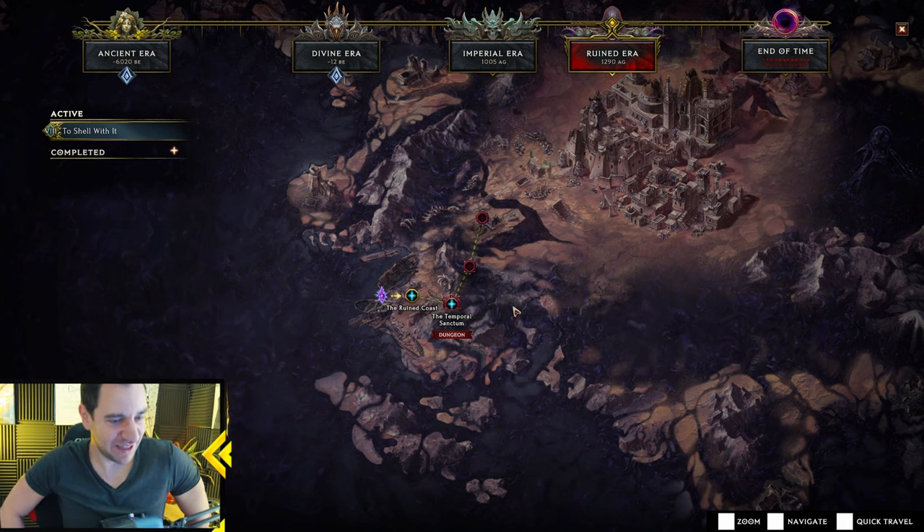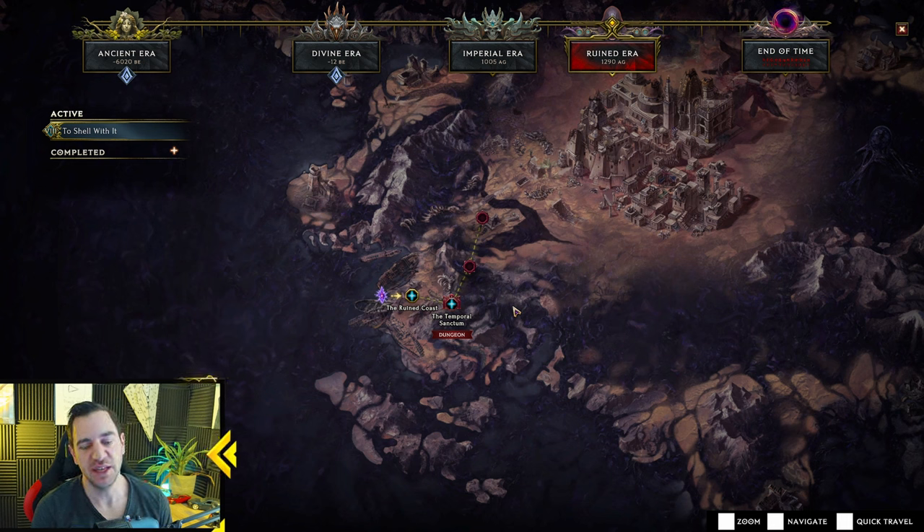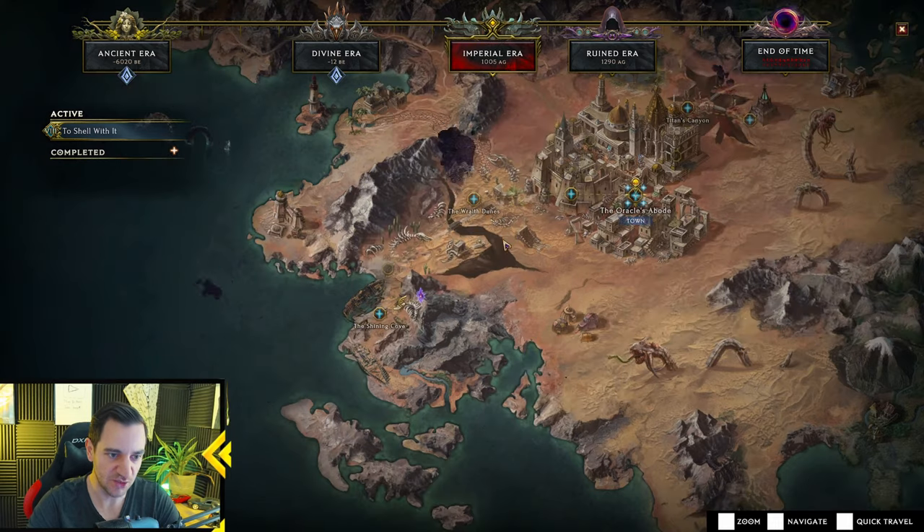Now you actually want to go straight through the Temporal Sanctum dungeon — you want to run it. This is why you have your key. Do the Temporal Sanctum dungeon. If your build is good already you won't die. If you run a hardcore character and you really struggle to kill the mobs in the Temporal Sanctum dungeon, you might want to just proceed with the campaign into chapter 7. Usually you should be able to do it unless your build does nothing early.